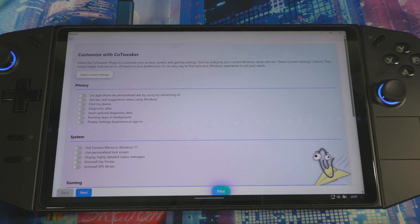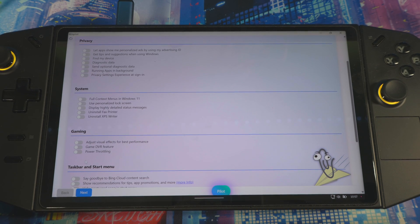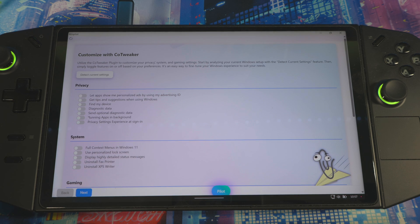The main three things — if you go to Co-Tweet, in here are your privacy stuff, your system settings, and your gaming features. You want to make sure that if you're playing games and using DVR, that's turned on. If you want to set visual effects to best performance, make sure that's on as well for best performance and audio visuals. Up here in Privacy, you can go through and see what you want to have on or off.